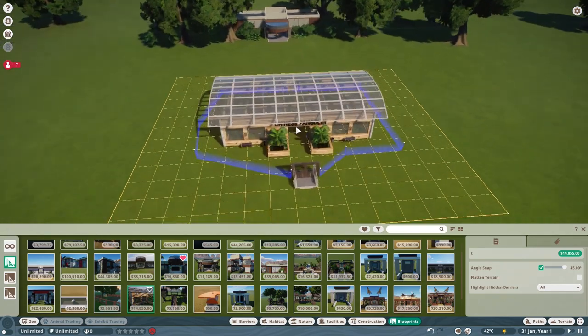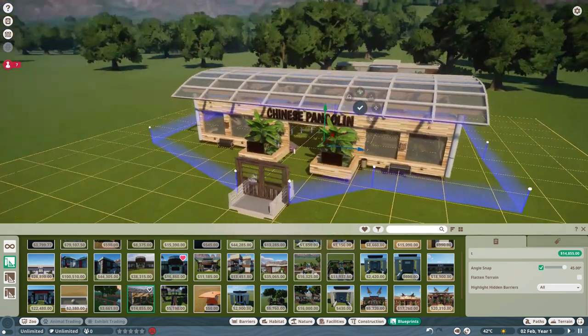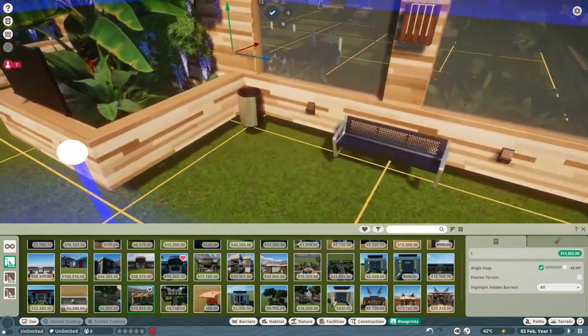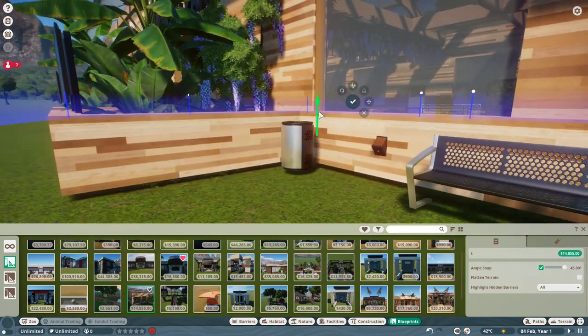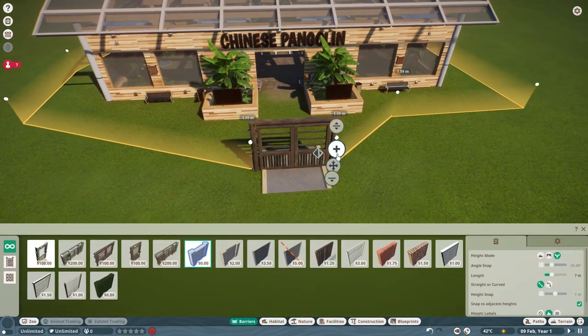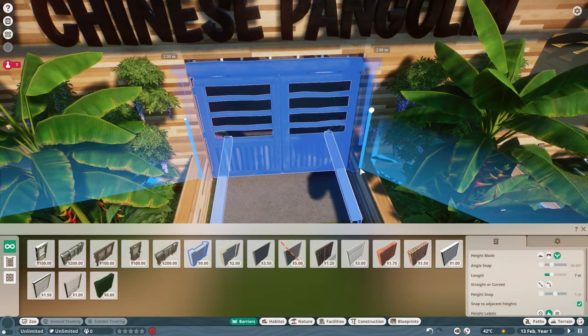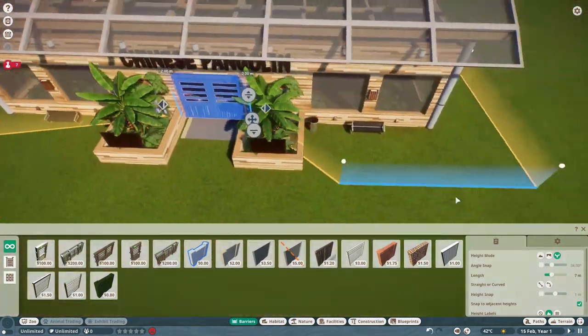Before placing it, press X on the keyboard to bring up the advanced movement tool, and just move all the way down until the bin is on the ground. Then click on any gate, edit the barrier, and just move the gate and the barrier into the building like this.